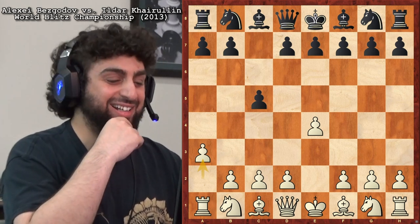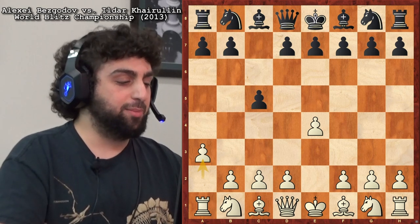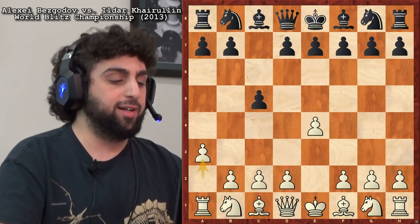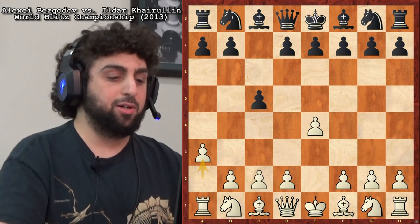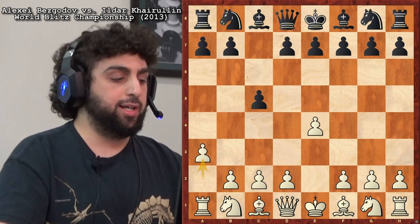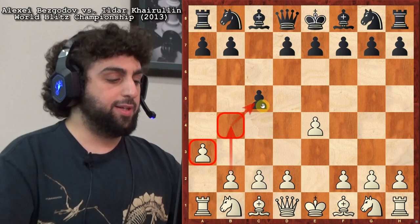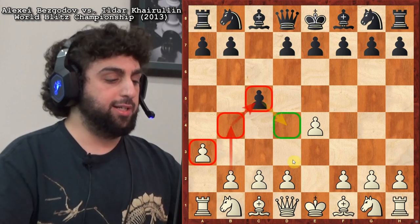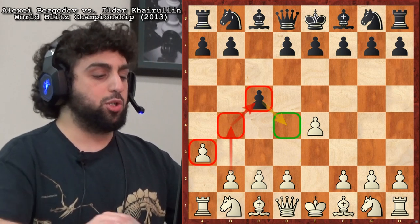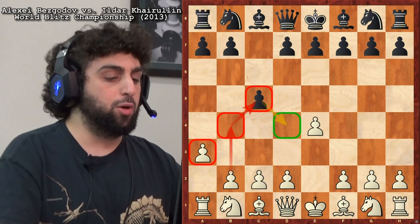Some second moves could lose by force — King e2, that might be one. Bishop a6, of course, loses by force. So at least there are two moves worse than a3: King e2 and Bishop a6. Also, a3 does kind of attack the center in a very indirect way. The idea is to play b4, attacking the c-pawn, which attacks d4 — the center square. So in a roundabout way, it's trying to control d4. And another good thing: it allows the bishop a hidey-hole on a2.